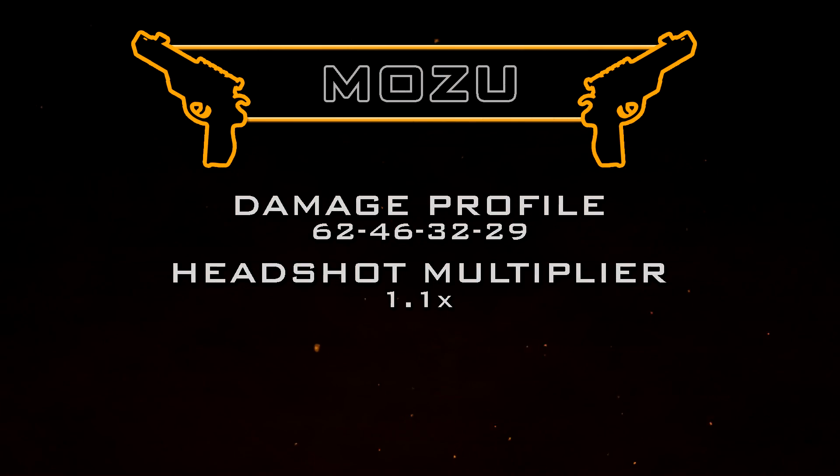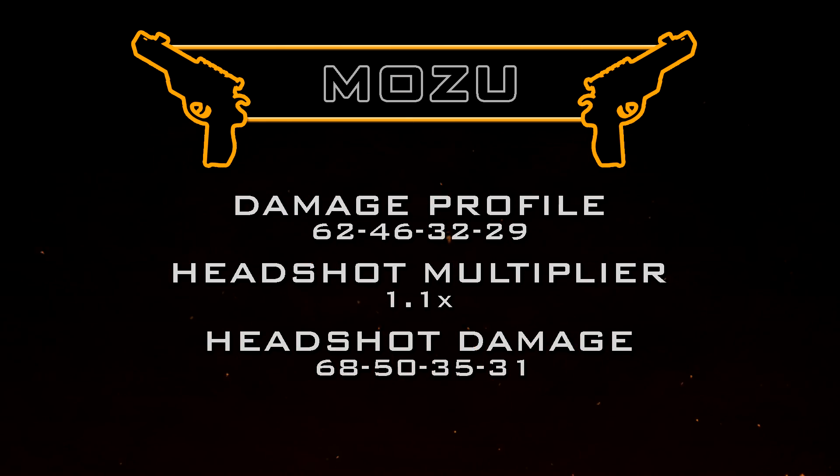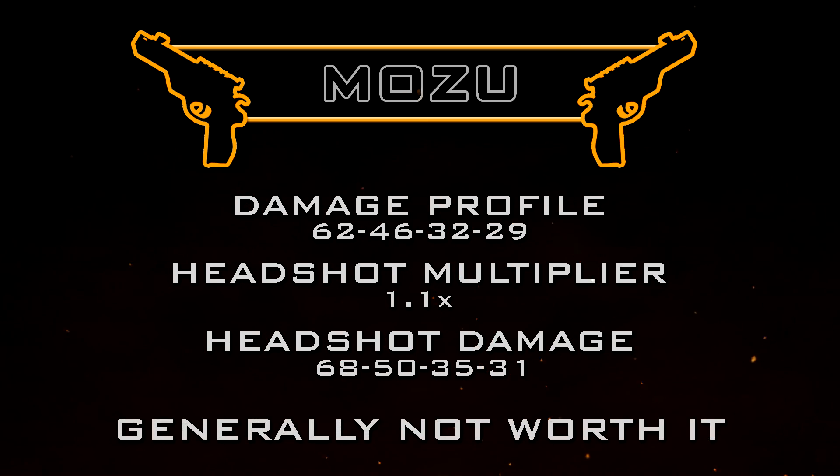As for headshots, we get a standard headshot multiplier of 1.1, which gives us a headshot damage profile of 68, 50, 35, 31. In some of those ranges, if you hit every bullet to the head it will reduce the number of shots to kill, but typically this isn't really all that practical. So if you're not using High Caliber or the Skull Splitter operator mod, headshots are generally not worth going for.